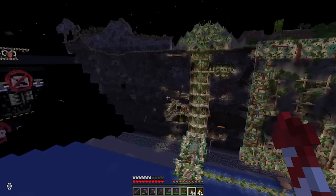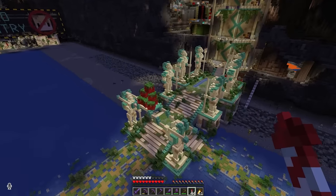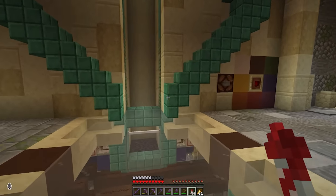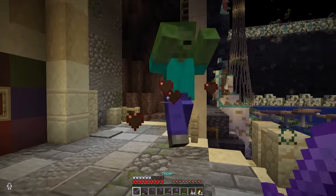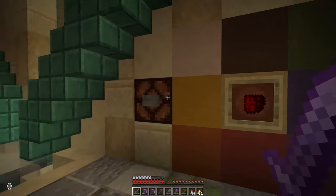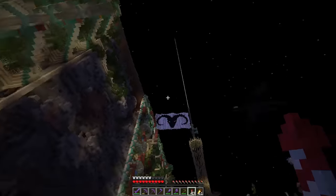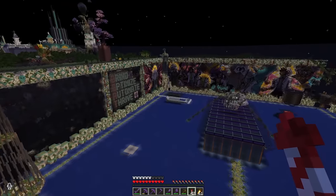Last but not least, let me explain how the elevator works in case you come down here and get stuck in the perimeter. You just walk over here — this is the call button, you call the elevator by pressing the button. Then you select your floor — floors are color coded — and press get in. The elevator takes off. Easy peasy.